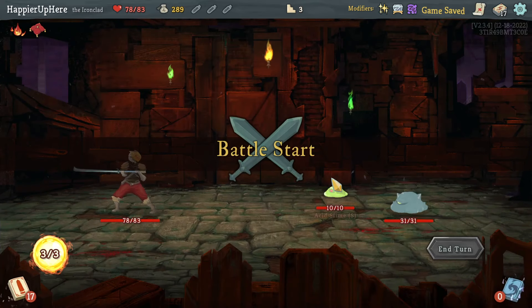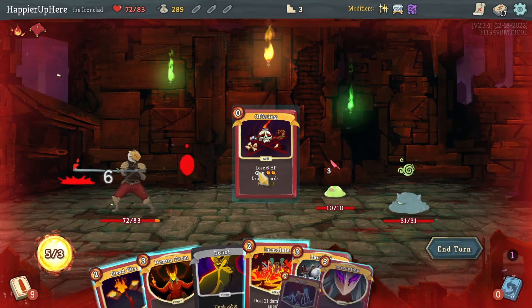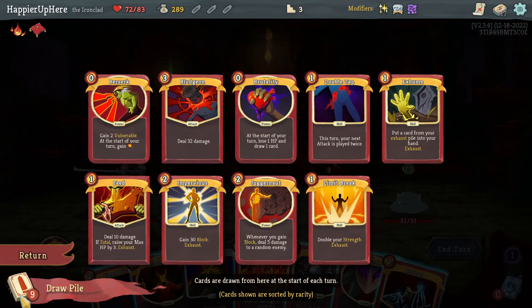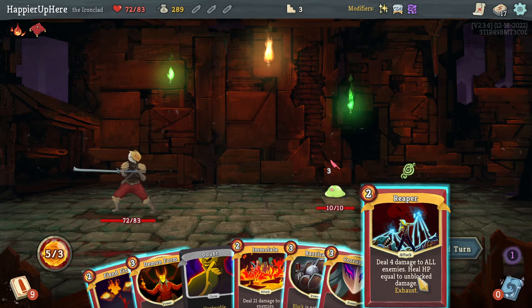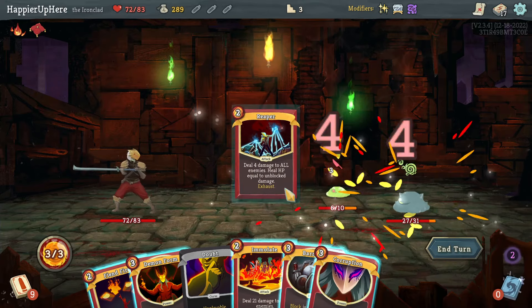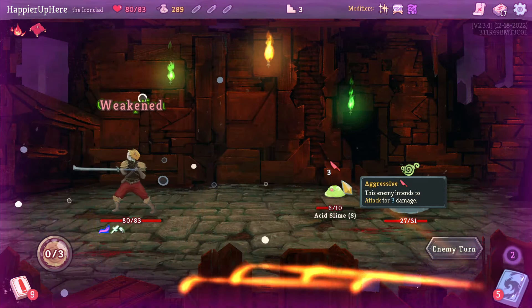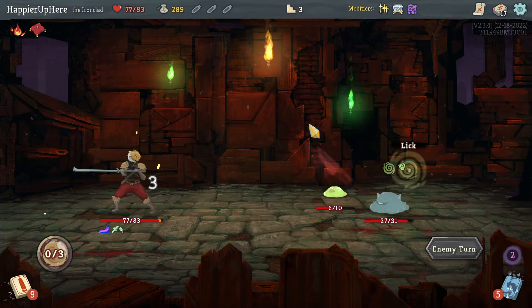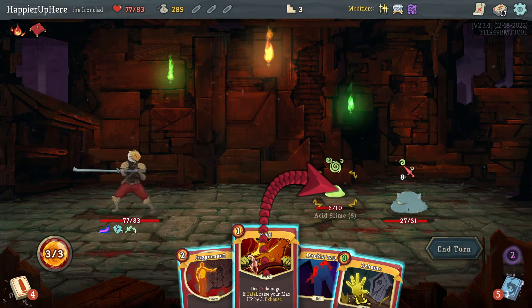Acid Slime and Spike Slime — I can do Offering and I'd like to use the Feed twice with the Exhume. So instead of doing Emulate, which will kill this one, I'll do Reaper to heal back up. Then do Corruption — I'll take three damage here but this will allow me to kill this one with the Feed.